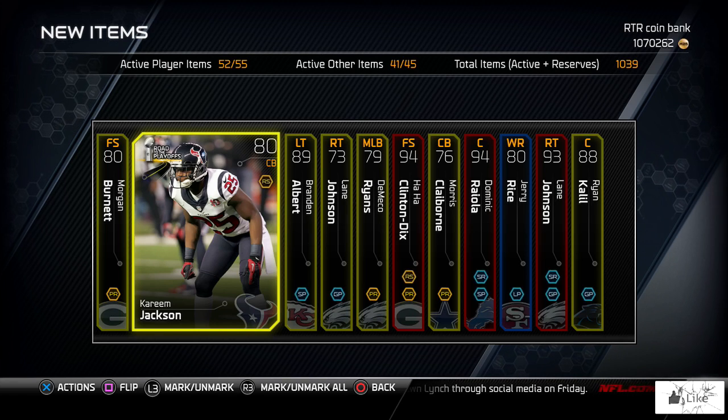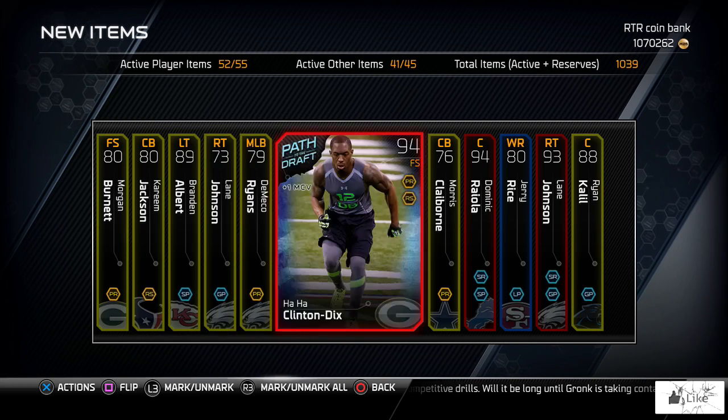We're ending with an 80 overall Kareem Jackson — three Alabama players in that pack. There you guys have it. I went through four premium packs during the Most Wanted Weekend to show you what sort of content is in these packs. I've seen a lot of these opened and they've paid off for some people — for others it's just a gamble. I did have fun and hopefully you enjoyed the content.